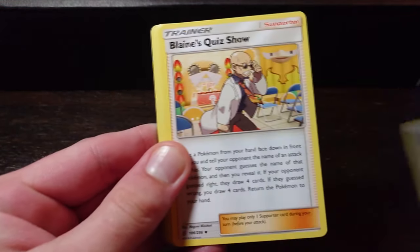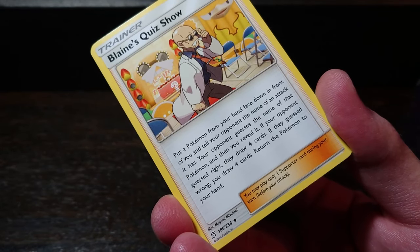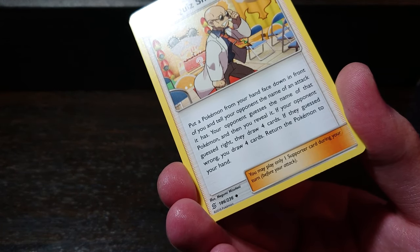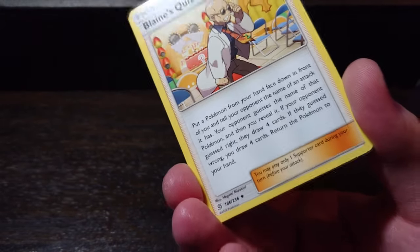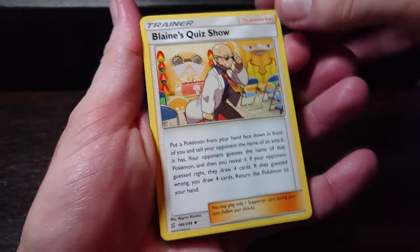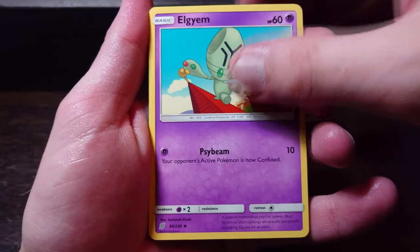Steel energy, let's go. Back to Frank Blaine's quiz show — we were talking about this in our off time. You put a Pokemon from your hand face down in front of you and tell your opponent the name of an attack it has. If your opponent guesses the Pokemon's name correctly and you reveal it, they draw four cards. If they guess wrong, you draw four cards. It's a really interesting gamble card to have — if the person you're playing against is a complete scrub, you'll be fine.